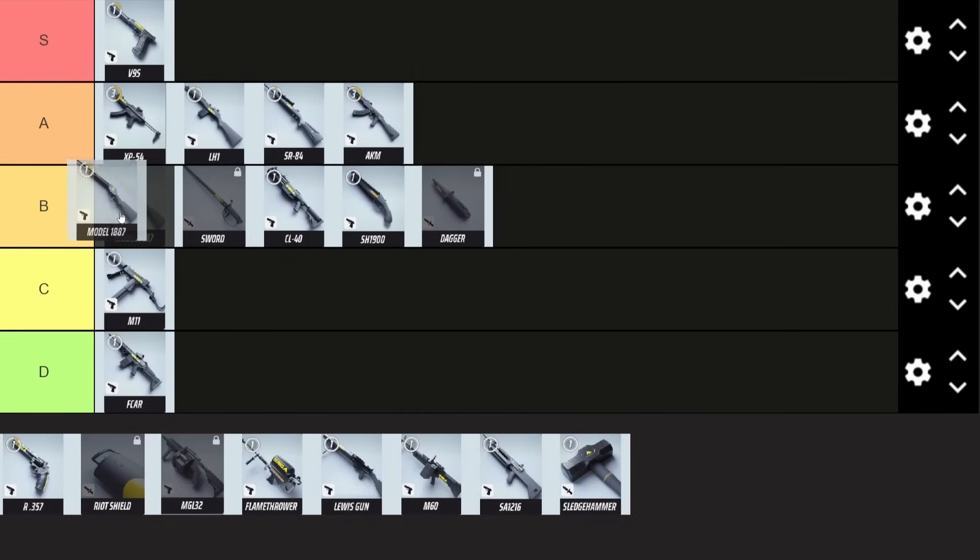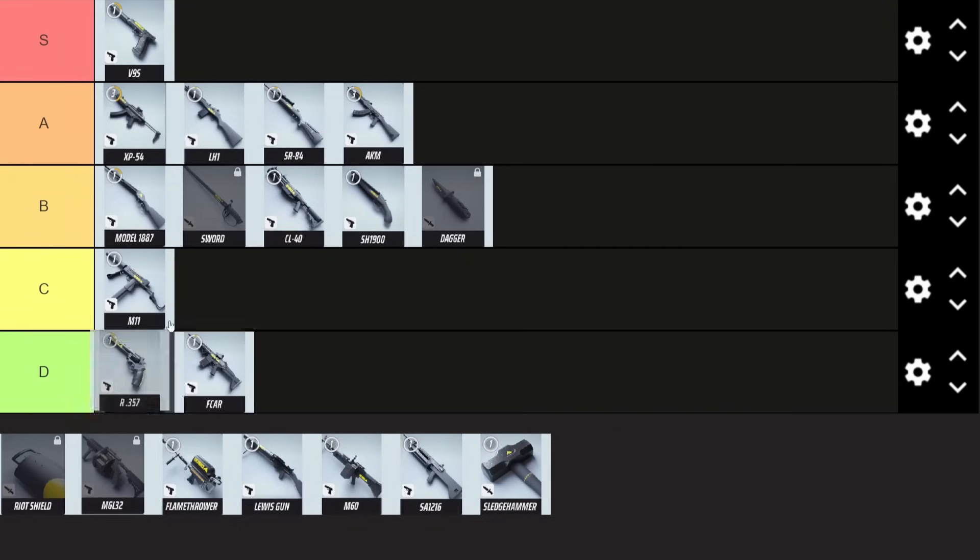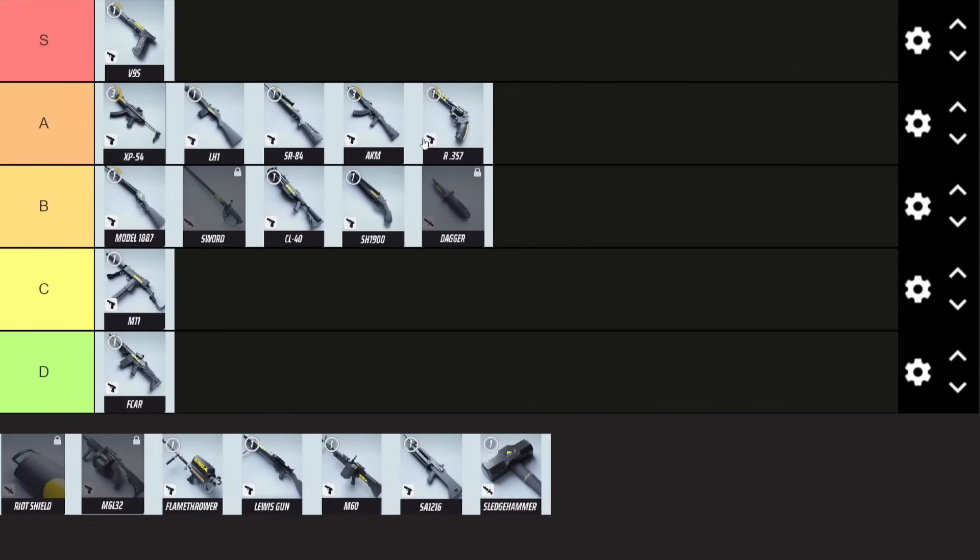I don't think the Model 1887 is an A, because it's a shotgun — it has drawbacks, no headshot multiplier, bad range compared to the assault rifles. But it is a solid pick. Then we have the revolver, which is very, very good. The iron sights are a bit tricky to get used to, but if you can master them, this can be a very good weapon — especially if you can hit headshots, it just deletes people. It's only got six bullets, but it has a fast reload speed, so that makes up for it. It's a little harder at closer range since you can't spray, but you can make it work close up too — a pretty decent weapon overall if you can hit your shots.